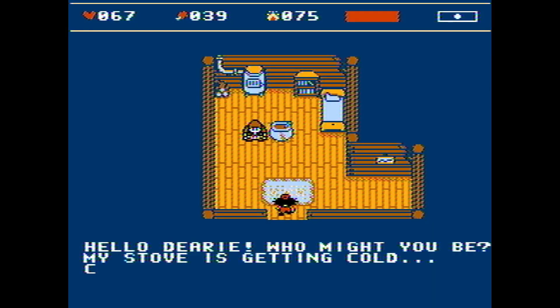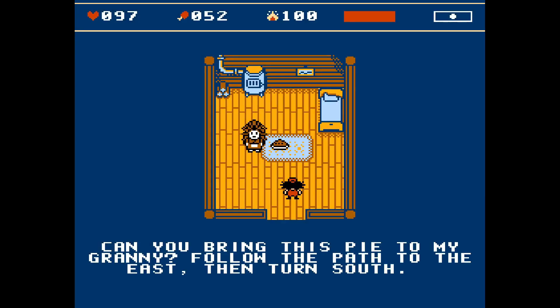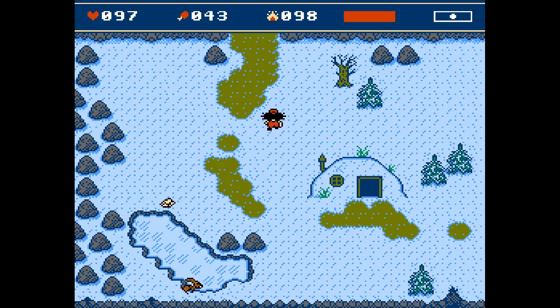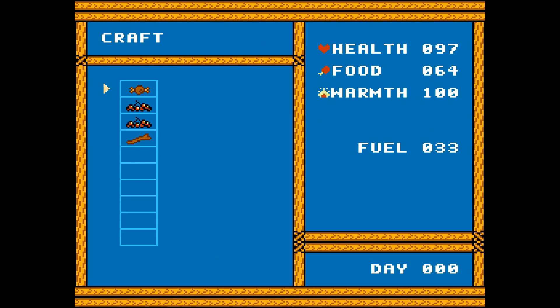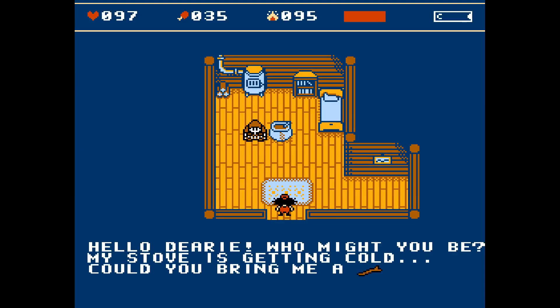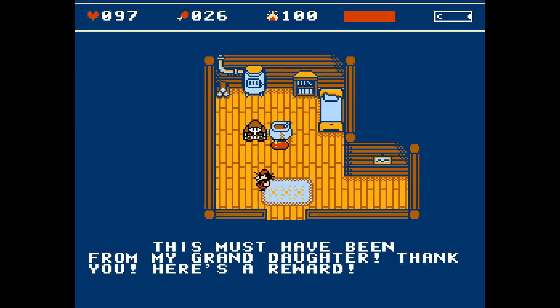The granny villager I added recently was somewhat pointless, so I wanted to create a connection between her and other villagers. I created a new type of quest that lets you bring an item from one villager to another. In this case, you'll have to deliver a pie from the hedgehog lady to the granny — so I added a new item, a pie. If you accidentally eat it, you can craft it again by combining cooked meat and berries. The granny gives you a gem as a reward, and you also get an additional reward from the hedgehog lady.